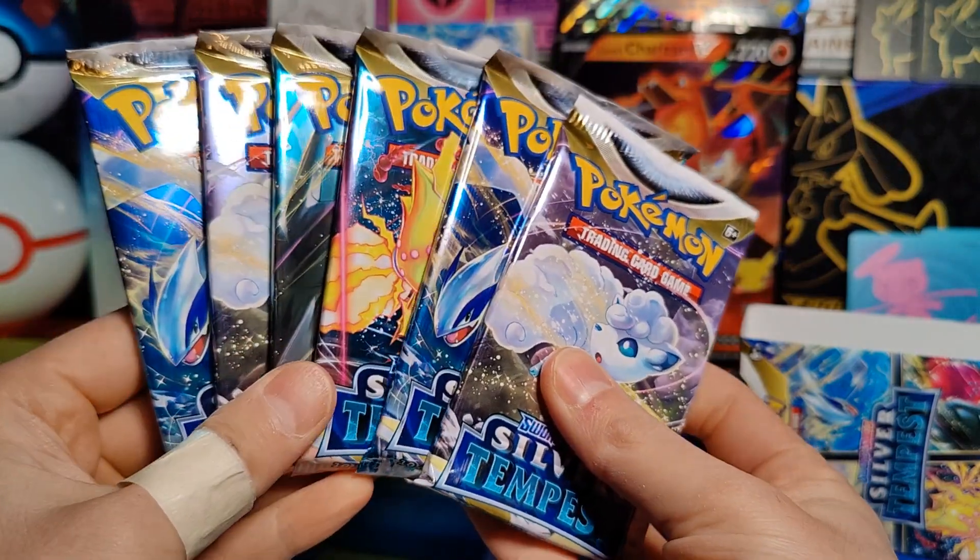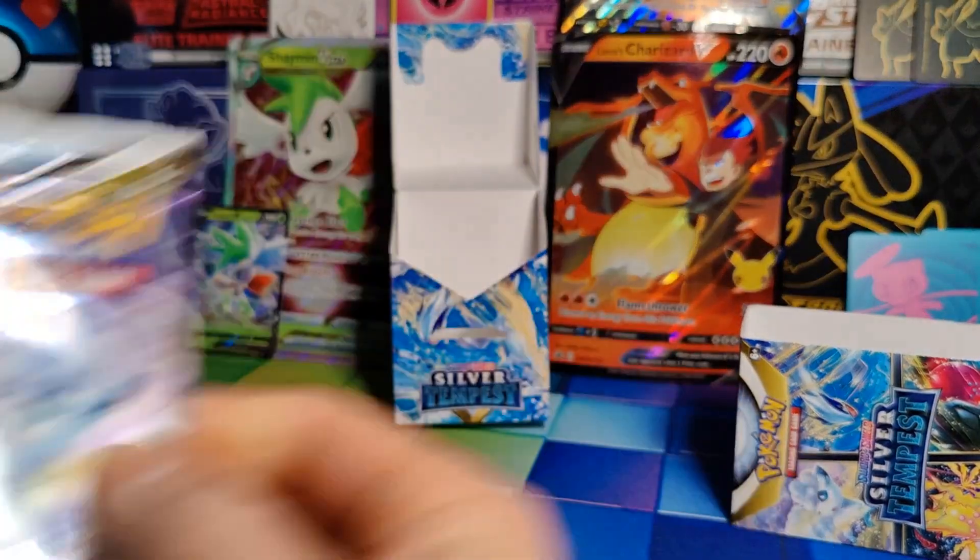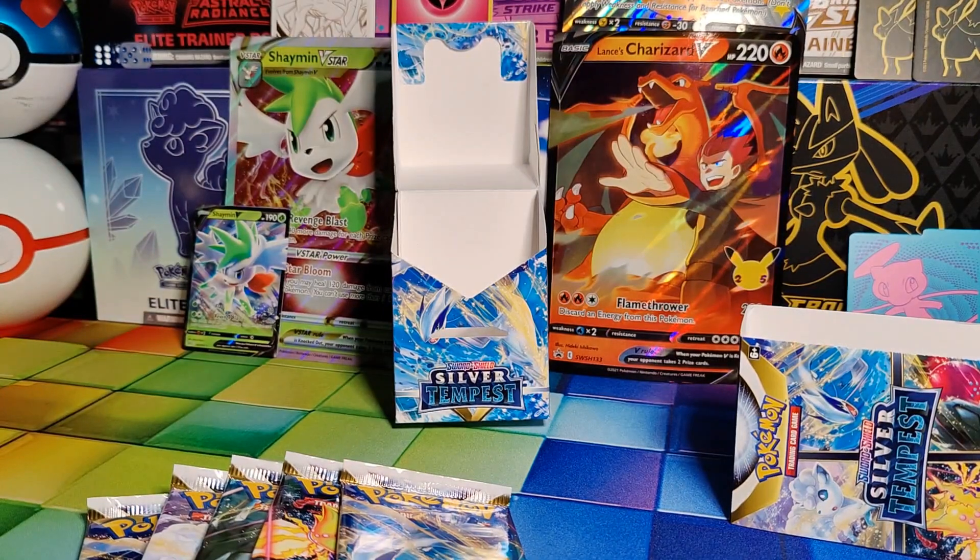All right, and there are our six packs. So let's get to that first one. As you saw last time, our best pull was the Alolan Vulpix, which we already had — I believe three total now. So I'm really hoping today we get some new pulls, some new rares, some stuff I've not seen before.